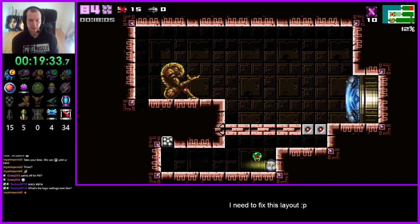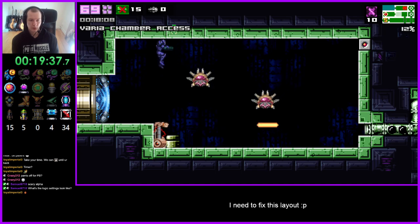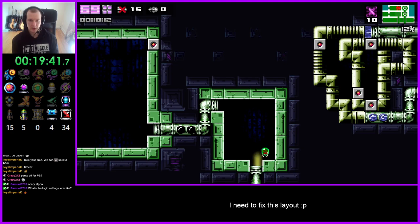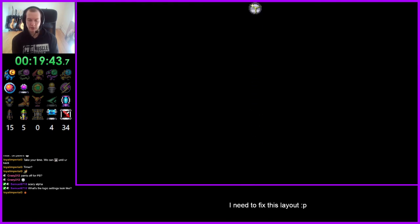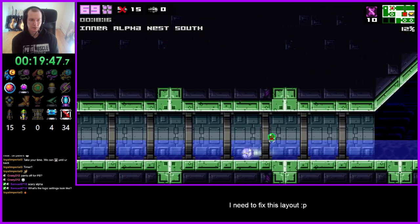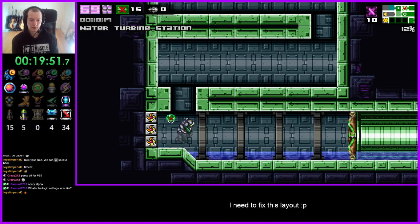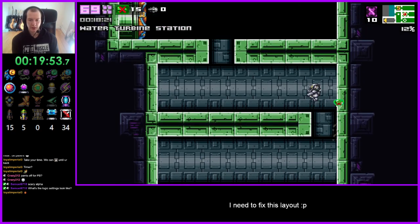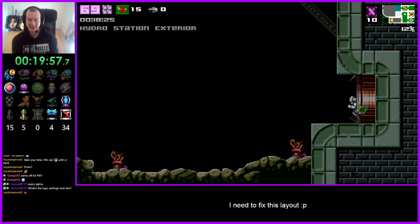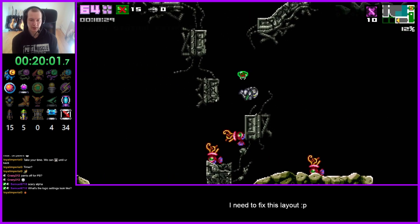No more missile pickups — they make the queen just ever so slightly longer. Since we've got supers already, there's a chance I just don't find missile launcher. No hint for me yet. Not that this pipe could even go there — because they're randomized, so who knows what shenanigans we get into later.